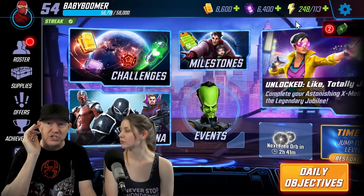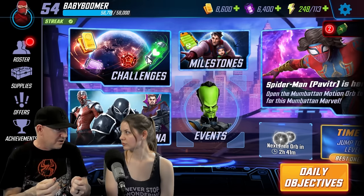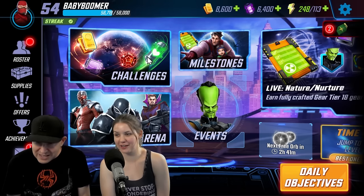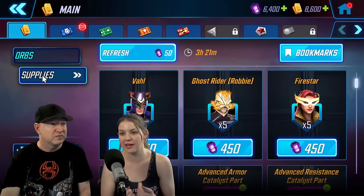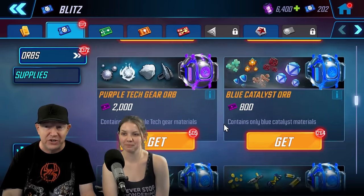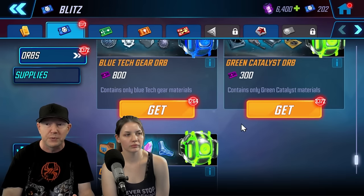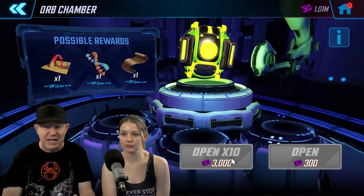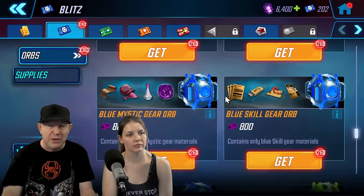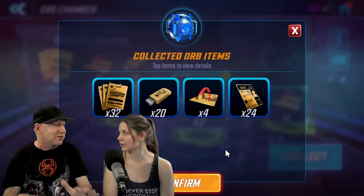Something new in the game is that they've introduced a much easier way of getting gear — it is no longer necessary to spend campaign energy to buy gear. When I first started I had to farm gear like crazy, and that was the majority of my campaign energy. Do not farm gear with your campaign energy. You can go into the supply store and just open gear orbs as needed. If you need green gear, there are two different orbs — catalyst and green gear — and you just open up 10 until you have enough pieces to upgrade your character.